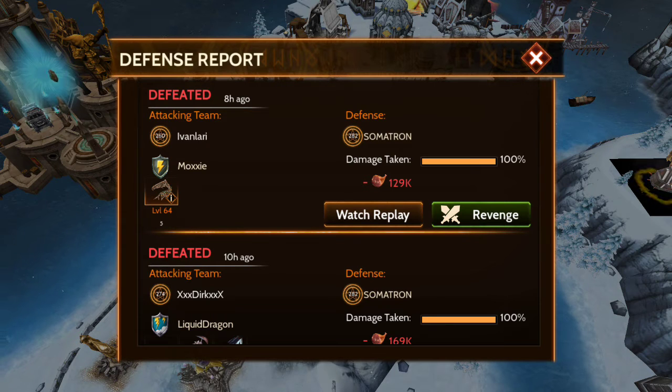Hey guys. I wanted to do something a little bit unusual. Normally I have a defense report of the dragons that my base takes down, and in some cases the follow-up dragons that do finish up the base. In some cases the entire wave gets destroyed.